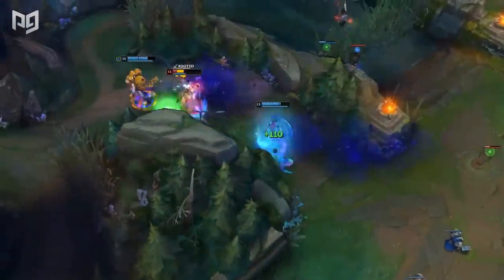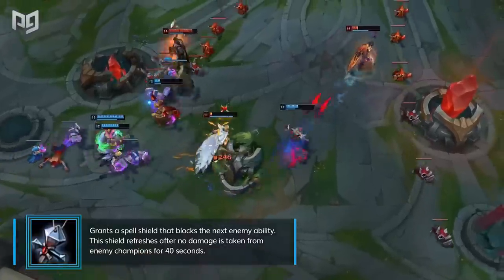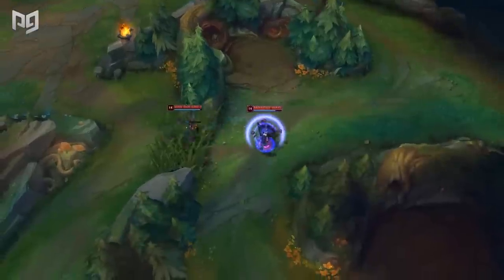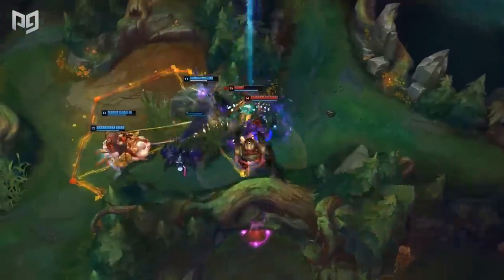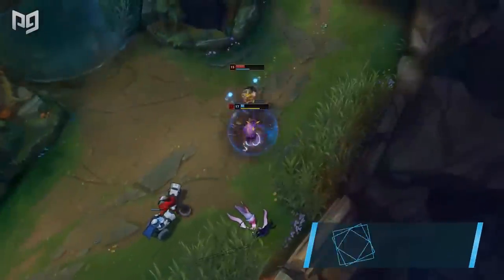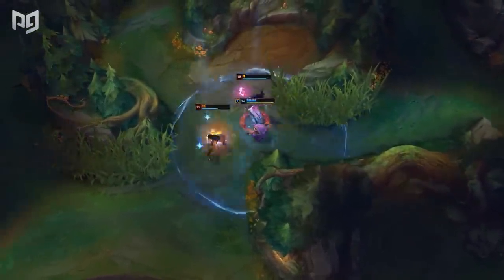Banshee's Veil fills a similar niche to Abyssal Mask — it's a defensive item that also provides ability power and cooldown reduction. Pick up a Banshee's when you need to block hard engages or crucial abilities, as it can significantly increase your champion's impact. It's also good in AP versus AP matchups when you need extra magic resistance. Enemies will have to expend more resources to catch you out and burn more cooldowns to disengage. Imagine playing Kennen flanking a team with Janna — the Banshee's Veil will block her ultimate and allow him to land a devastating AoE stun.